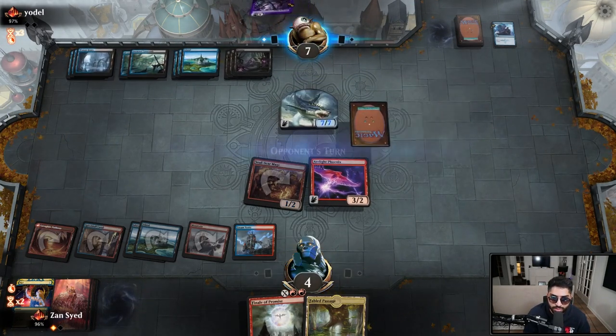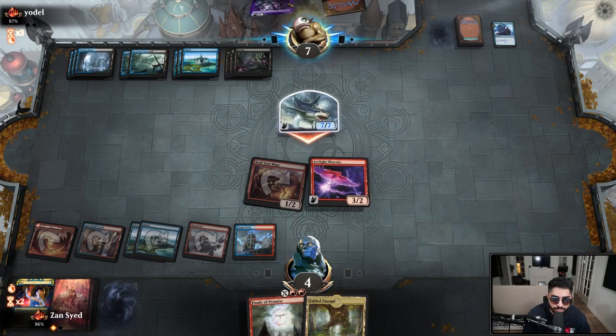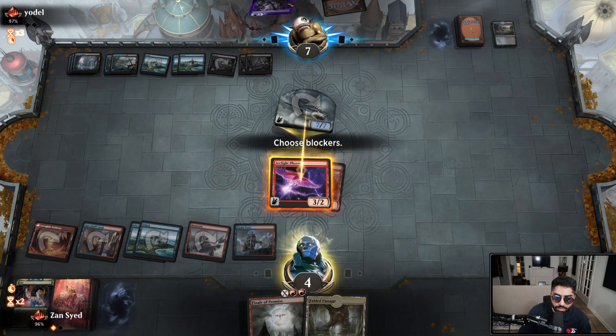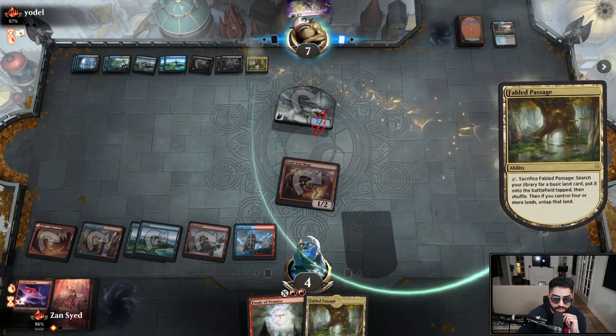We're down to blocking. Block. And is it time to cast this Finale? It looks like they're going for a draw card and they're just eating the Phoenix.